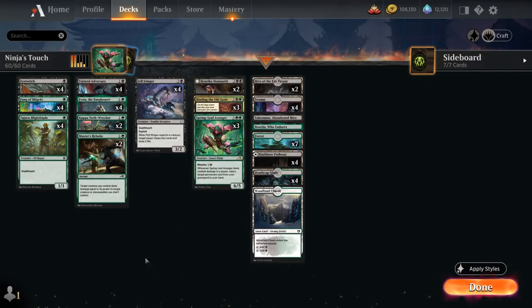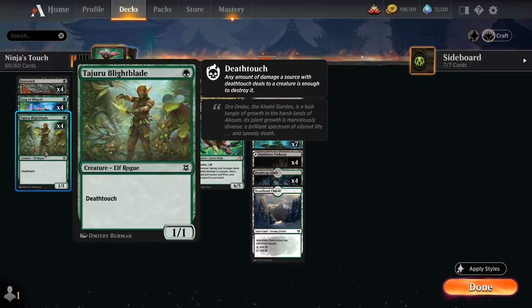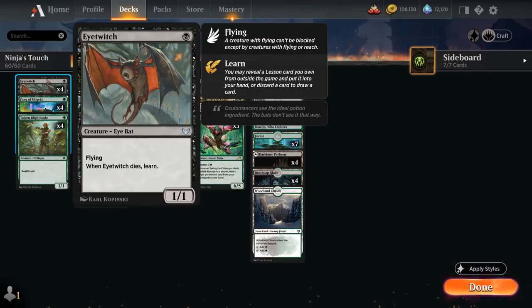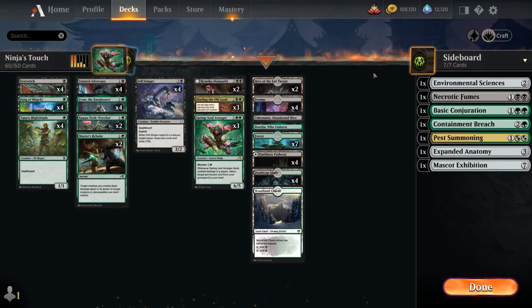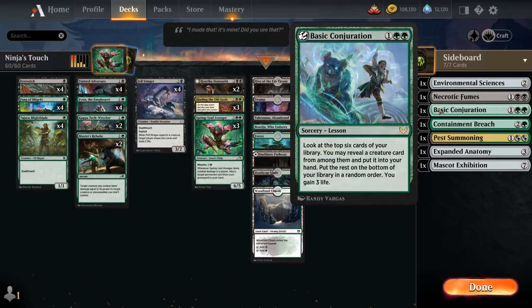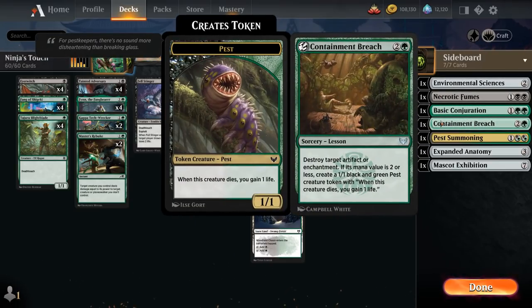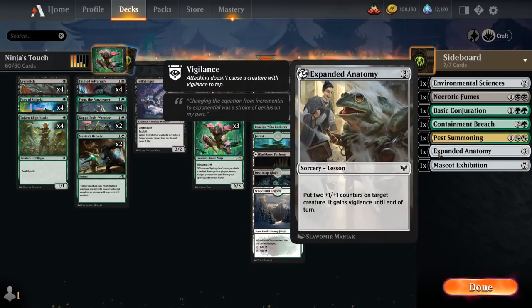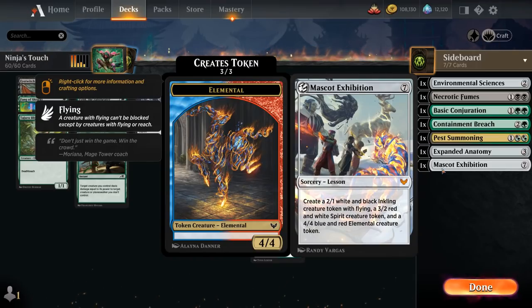We have a bunch of 1-mana Death Touch creatures: Tajuru Blight Blade and Fang of Shigeki from Kamigawa. Eye Twitch is a 1-drop without Death Touch, but it has Flying, making it a good Ninjutsu enabler and Sacrifice fodder — if Eye Twitch dies we get to learn, grabbing one of our 7 sideboard lessons: Environmental Sciences, Necrotic Fumes as removal, Conjuration to find a creature, Containment Breach for Artifacts and Enchantments, Pest Summoning for a pair of Pest Tokens, Expanded Anatomy as a pump spell, and Mascot Exhibition as a win condition making creature tokens.